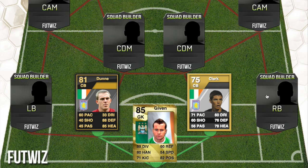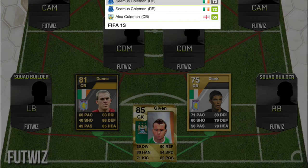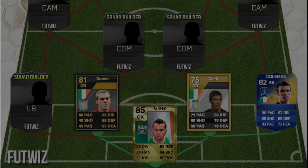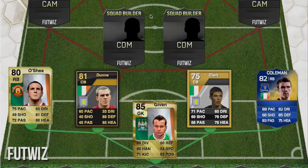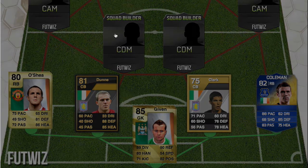If there are higher-rated cards, please let me know down below. At right back we have Coleman — he had a Team of the Season card in FIFA 14, 82-rated. Then we have O'Shea — I actually packed him; he's going to be in my best pack of FIFA 15 video. He was 80-rated in FIFA 10 when he was at Man United.